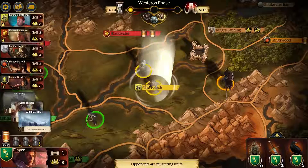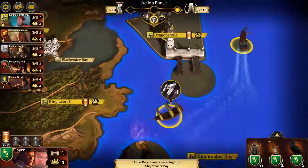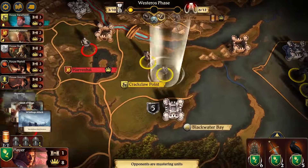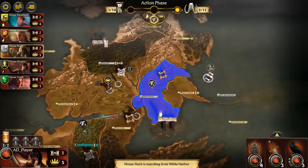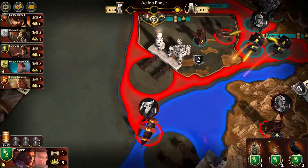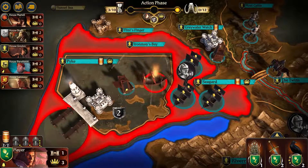Stannis Baratheon, who claims to be the rightful heir to the Iron Throne, strikes at the east coast of Westeros from Dragonstone. The Starks march down from Winterfell, while the deceitful Greyjoys use their powerful navy to dominate the seas and raid the continent.